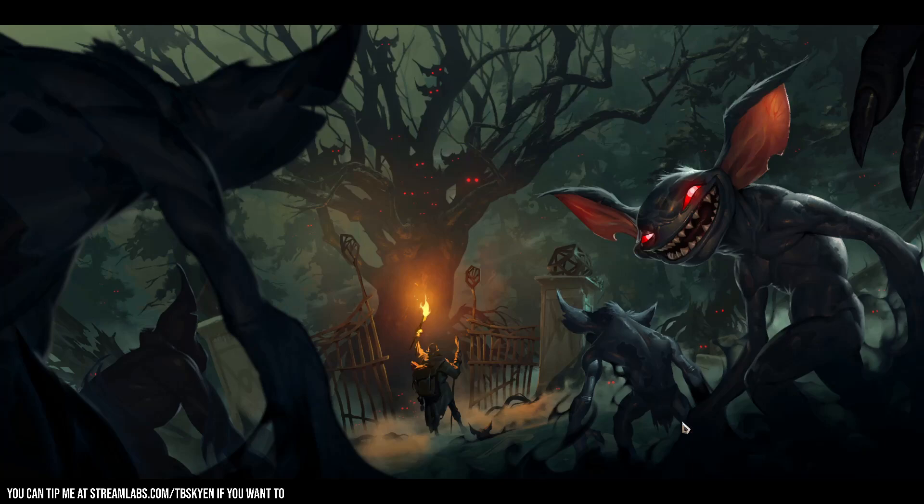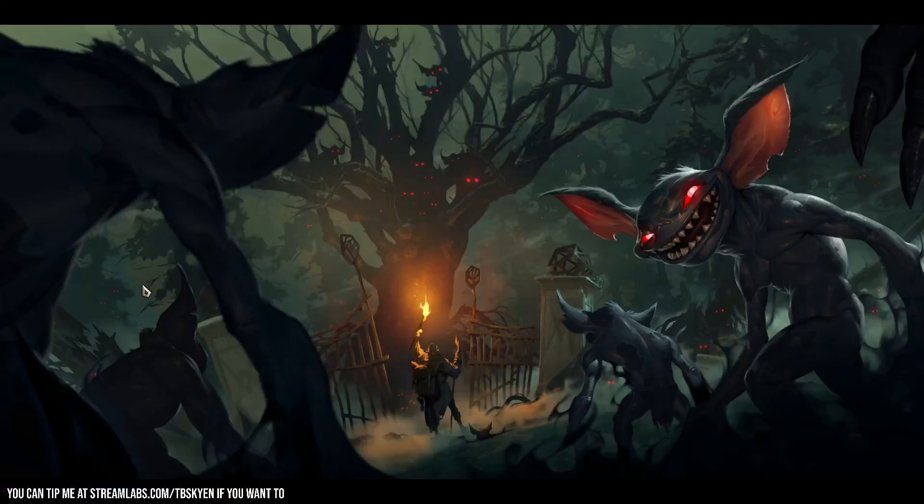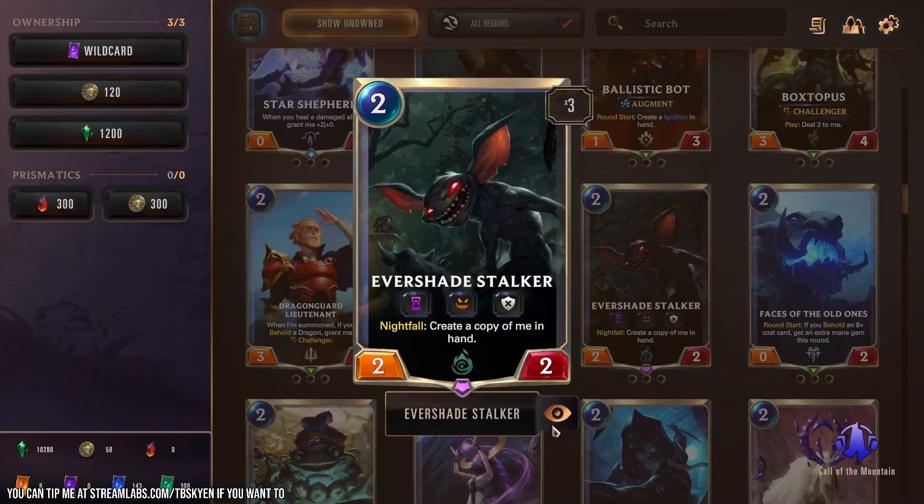Part of the point of not having any one gremlin be the main character is that their mechanic is swarming — nightfall creates a copy in hand. You play one of these guys, he creates a copy in hand, you play that, and he creates a copy in hand, so you can play like 18 gremlins all at once if you have the mana. The point is the horde, and that's what the card art shows — just this mass of little bastards getting ready to cause trouble. That's why there isn't a main gremlin character: the point of the card is the teeming swarm, which is their gameplay mechanic. Nice unity between the card art and what the card actually does.